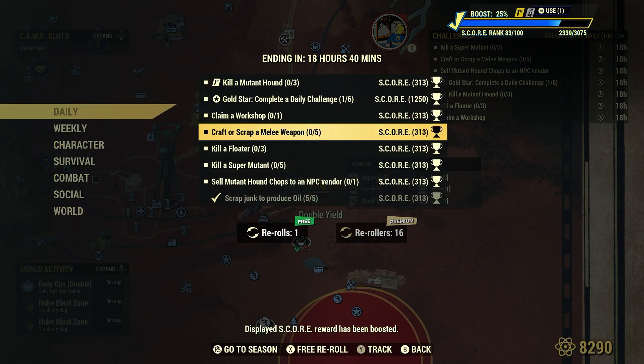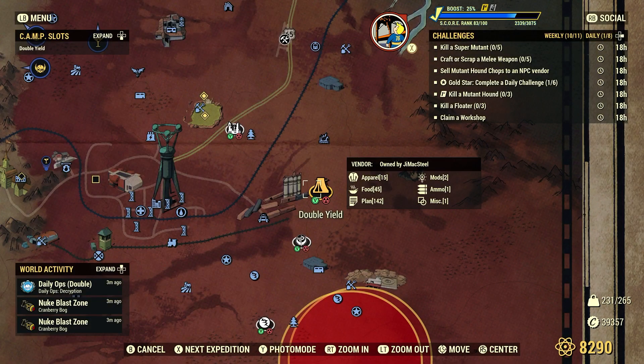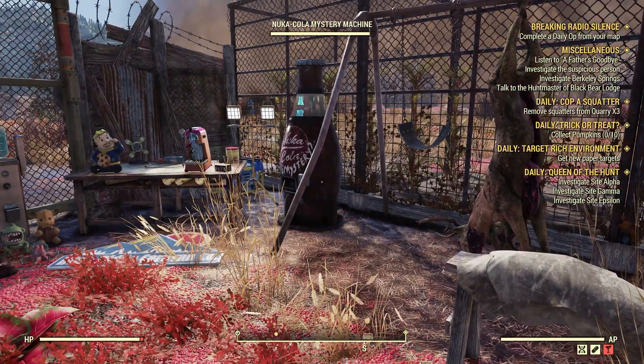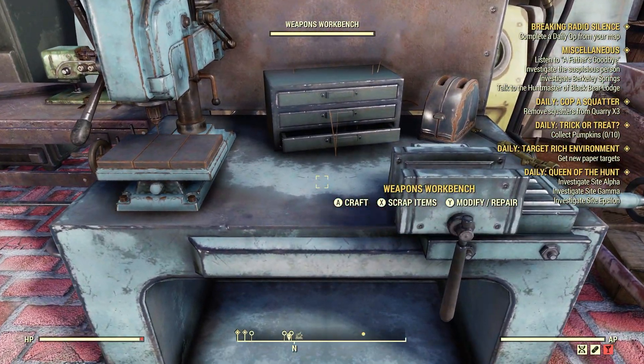Let's see what else we got. Craft or scrap a melee weapon — five. So melee weapons: super mutants have boards, and Scorched will have melee weapons on them. However, if you've been playing for a bit, you should know a couple of plans for melee weapons and can just craft them, or go search near some super mutants or scorched in the forest area. But for the fastest, quickest, easiest way, we'll just go to our weapons workbench.